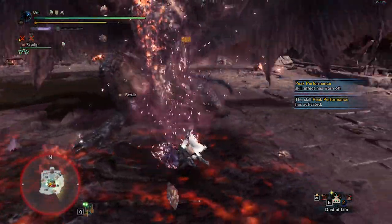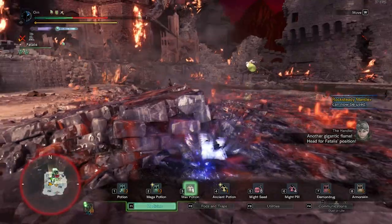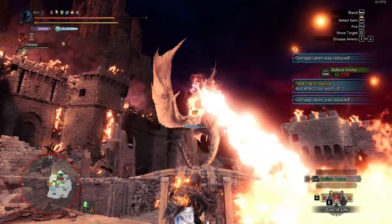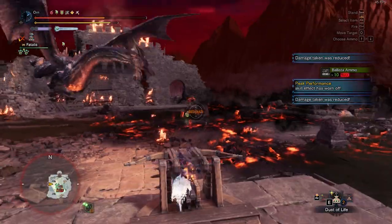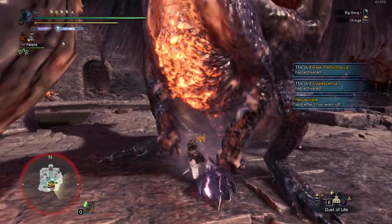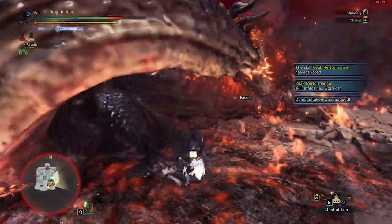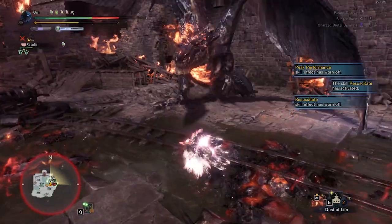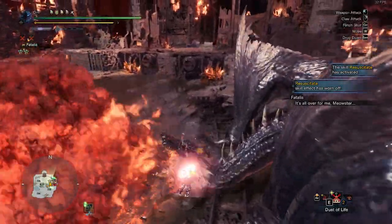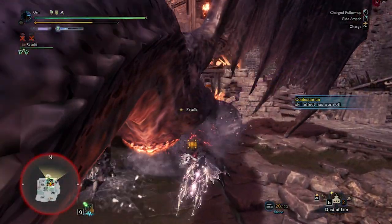Just focus on the chest. If Fatalis flies towards the gate, you can shoot a list of ammo here. You can still hit the head if Fatalis does Fire Coat. I think I've explained all the things you need to do in each phase. I'm going to skip most of the remaining scenes since they're the same as Phase 2 — enjoy.